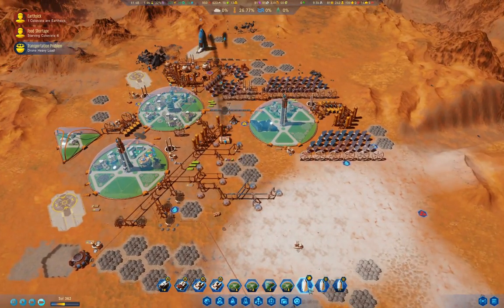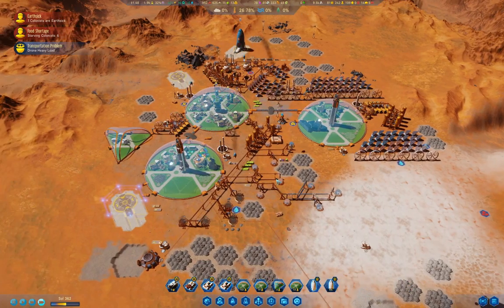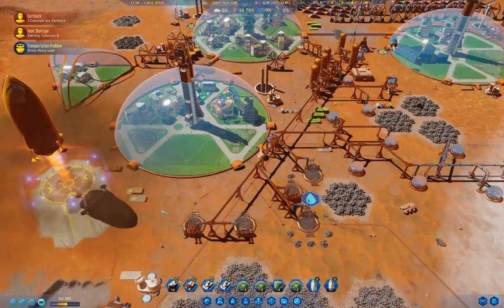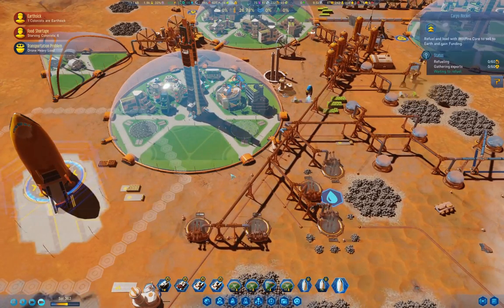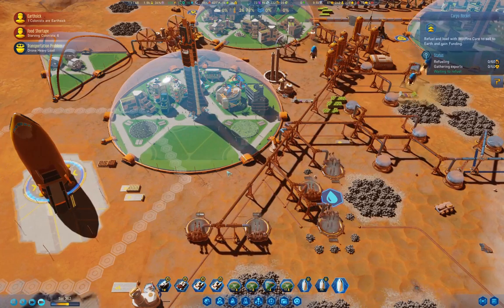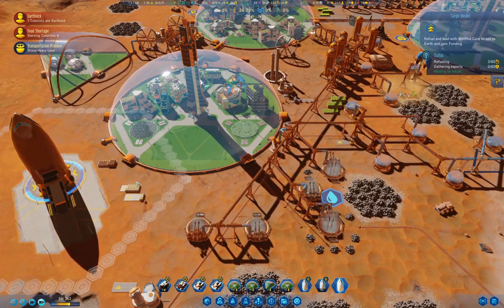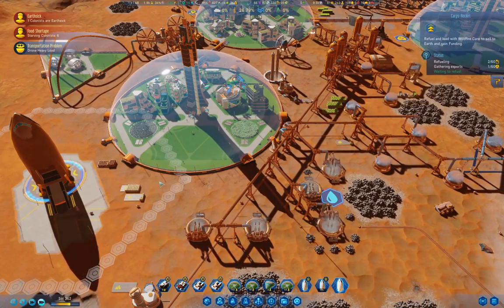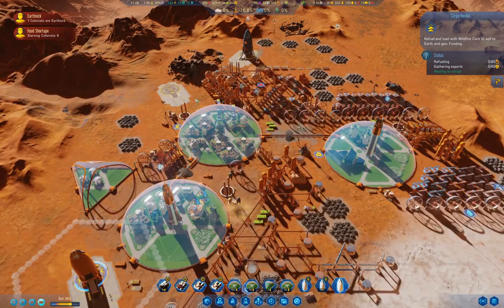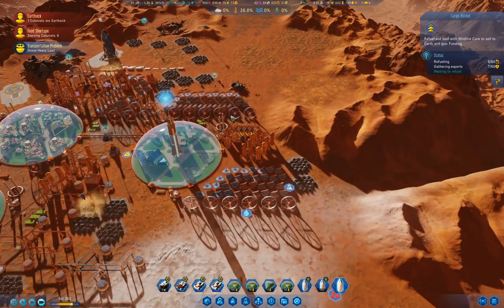Our rocket here has taken off, or not landed yet — so let's land it. We have landed it. We'll take some Cure Tatoes with us. That should solve much of the transportation issue.